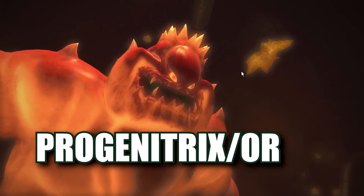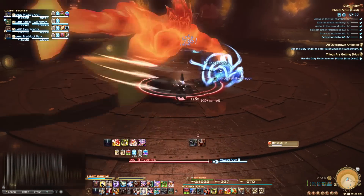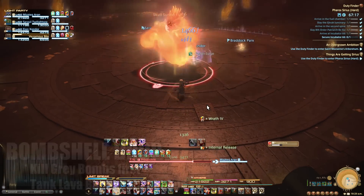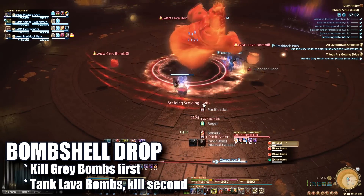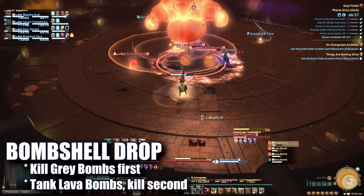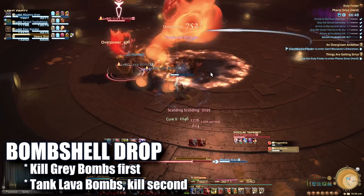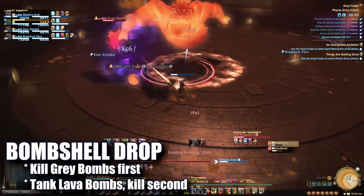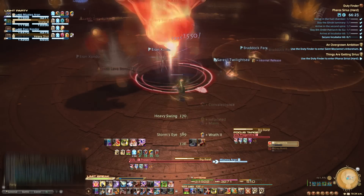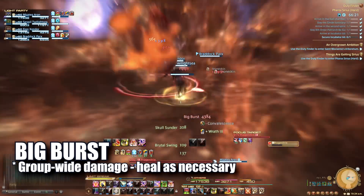The last boss encounter deals with Progenitrix and Progenitor. We begin by fighting Progenitrix. Watch for her cleave and dodge her sap AoEs. After casting Bombshell Drop, bomb adds will spawn around the room that should be dealt with accordingly. Grey bombs will slowly grow over time and eventually explode — prioritize killing these first. Lava bombs have low health and can be killed quickly, or can be picked up by the tank until they detonate.